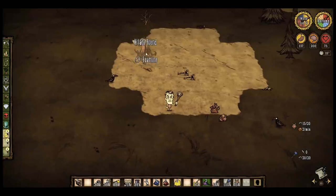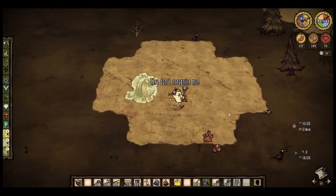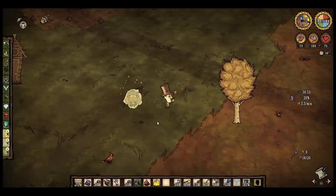The Ice Staff is an extremely handy tool — it is not a weapon. You can however use it to escape from a lot of dangerous situations. Tree guard appears? Bam, ice staff. Unprepared for a boss attack? Bam, ice staff. Werepigs? Bam, ice staff.